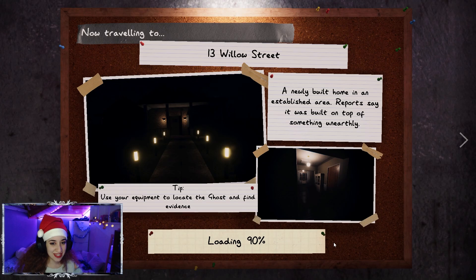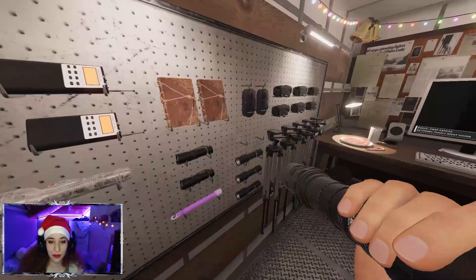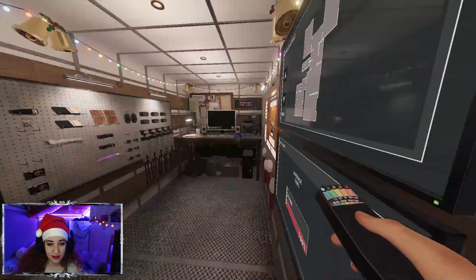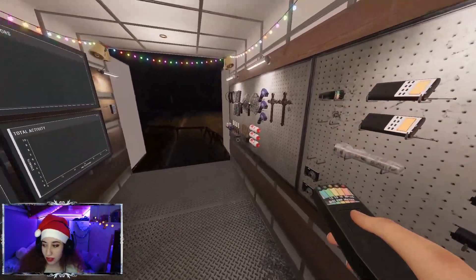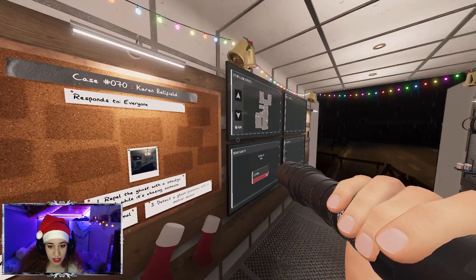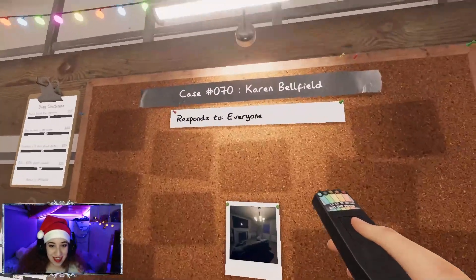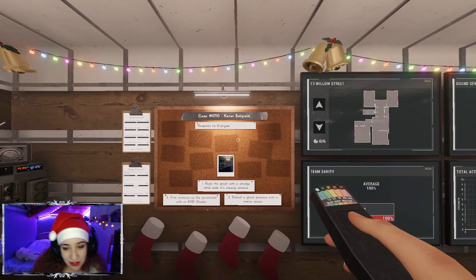Let's start the game. Here we are with our first map of today's game. Let's start with an EMF reader, a photo cam, and of course a flashlight. So we have a Karen and it responds to everyone, which actually doesn't matter.